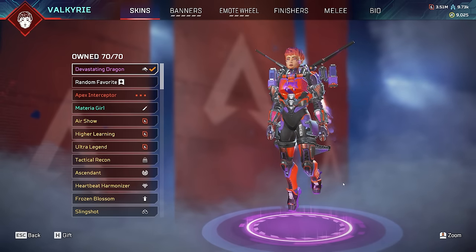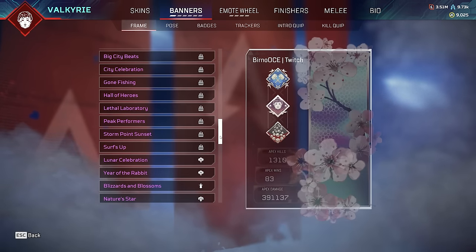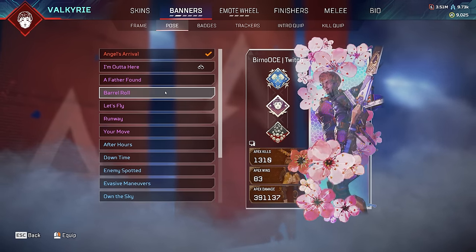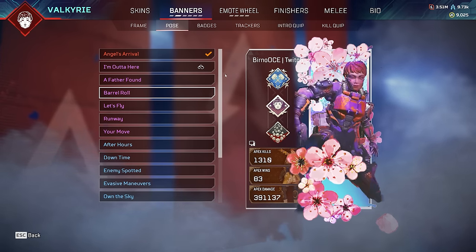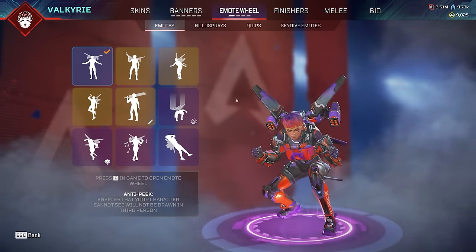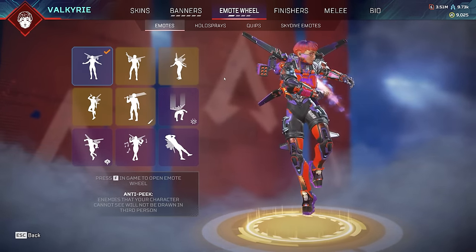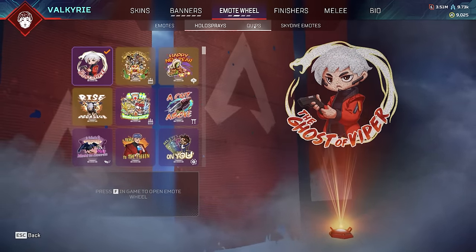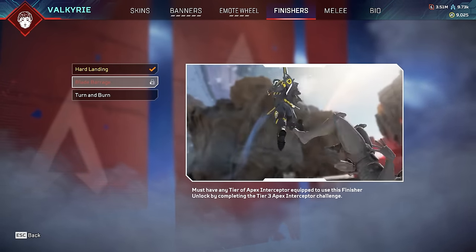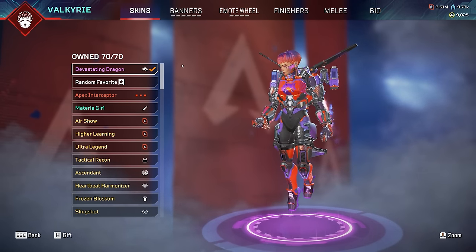All of Valkyrie's banner frames, all of her amazing poses. Everything you could ever want, all of her finishes. All of her holo sprays - Ghost of Viper, her father Viper from Titanfall. I love Titanfall, I missed that game. She doesn't have too many crazy rare skins, but I do own every skin she has. Of course the Prestige one is fully maxed out and leveled up. Then the Final Fantasy collection one - I'm not a big Final Fantasy player so I don't really know what it's meant to be.